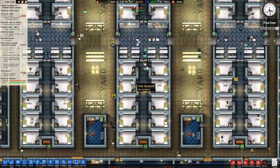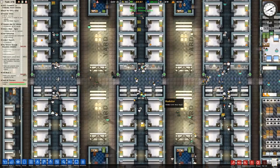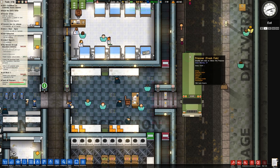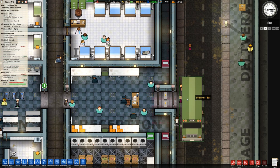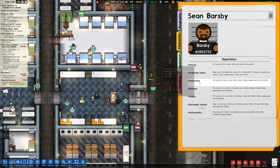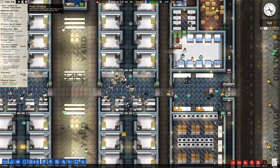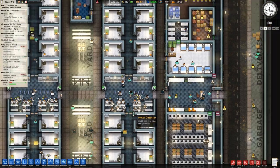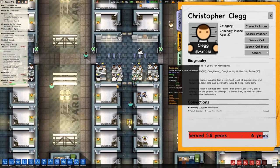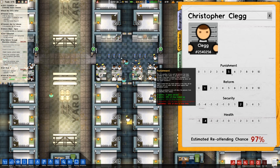And Clegg's gone somewhere. Oh you can actually see it there — mail opened, so at least they are getting that. There's our prisoner intake — Sean Barsby by the look of it, just the one. Strong, criminally insane, depressed, sickness addict, extremely volatile and psychopathic. Eight prisoners being released; 10 must be released before we check the report out. There's Clegg — they're close. Checking Clegg: punishment is 5.